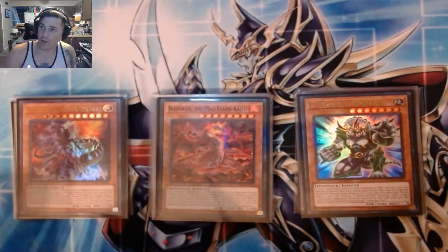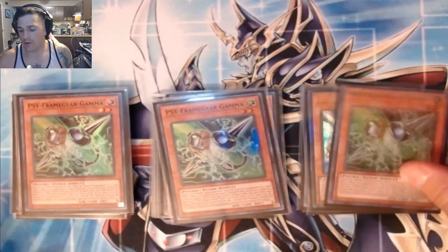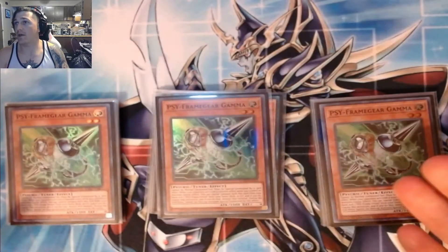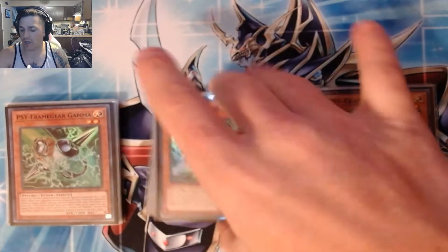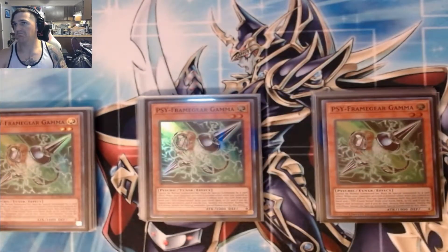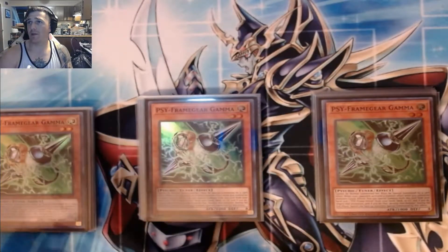So we'll move on to our hand traps. We are playing one Driver and three Gamma. We activate a lot of effects that happen in hand, so having Gamma be able to protect them is awesome. And especially when they're starting to shotgun Lancea in the standby — Gamma's great. Get a free Omega to snipe another card in hand in the main phase. That's fantastic.